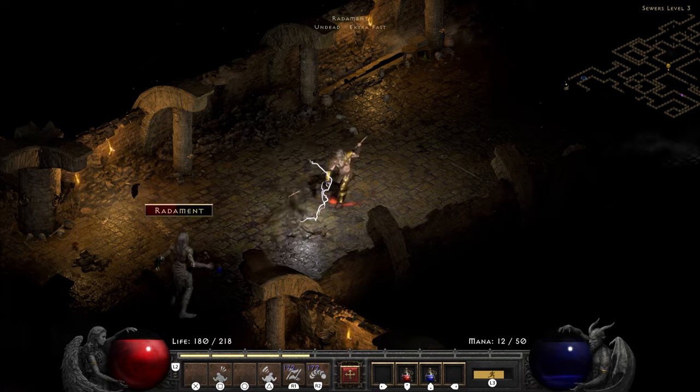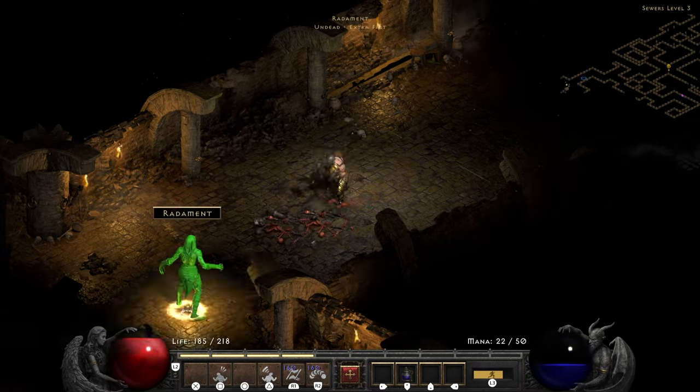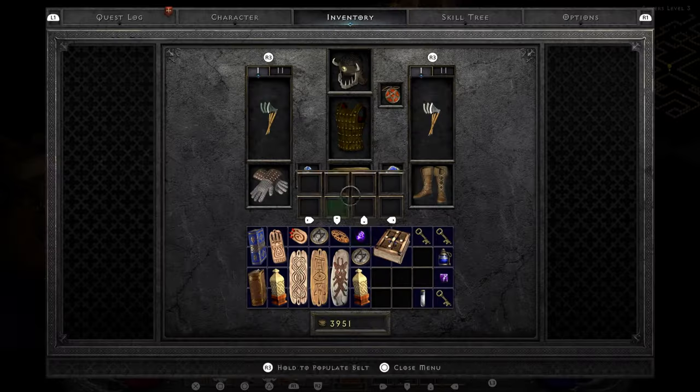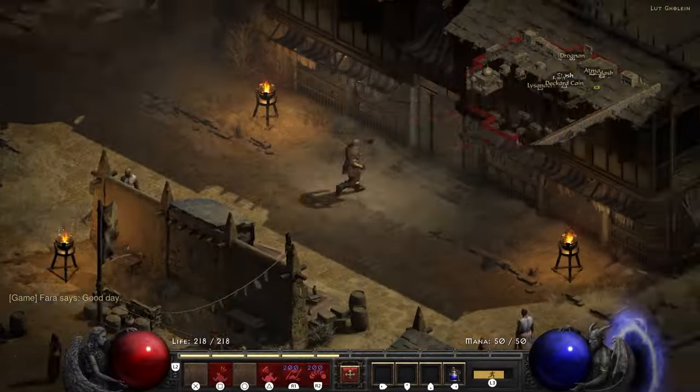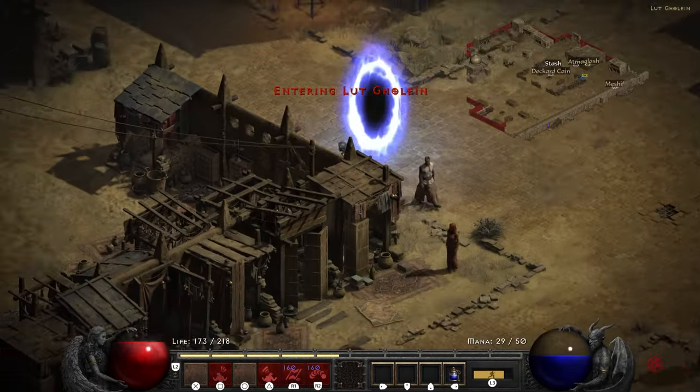Taking down Rodimant is really straightforward. He's surrounded by a bunch of his minions ganging up on you. Once you've defeated them all and defeat Rodimant, you get a book of skill and the heroic scroll.